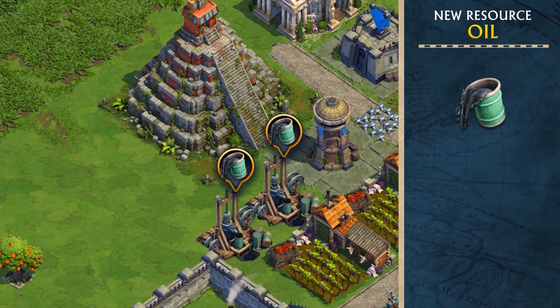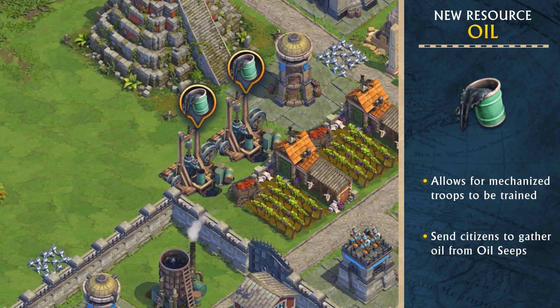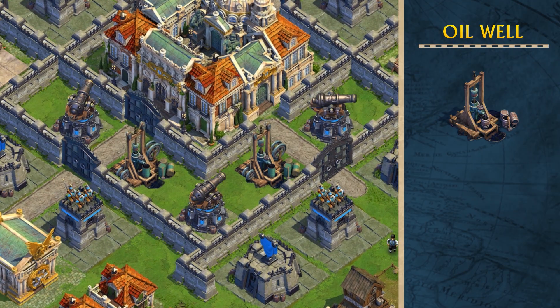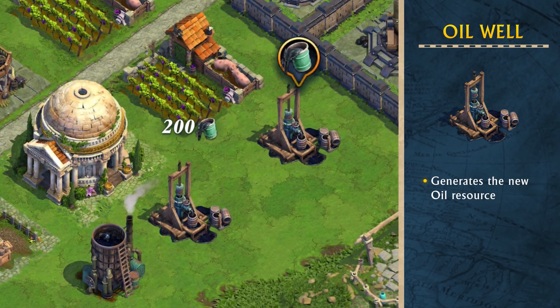Much like food and gold, oil is a resource that allows for the creation of improved units and structures. Keep leveling up your factory as you age up for access to armored transports, bazookas, and even heavy tanks. Using the oil well, tap into this new resource to begin factory production, allowing you to develop even more powerful units for the battlefield.